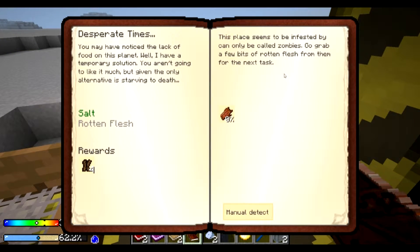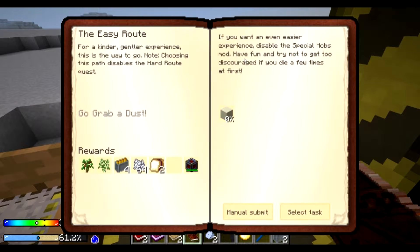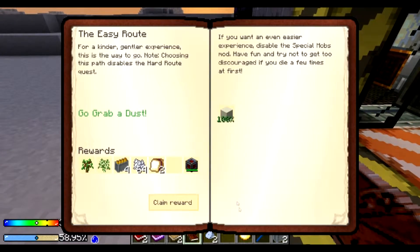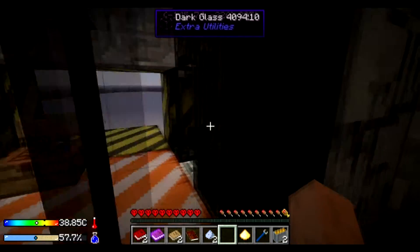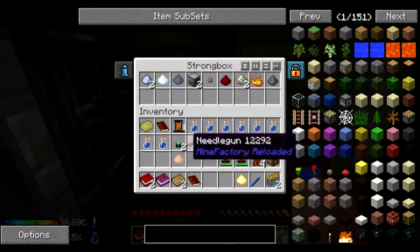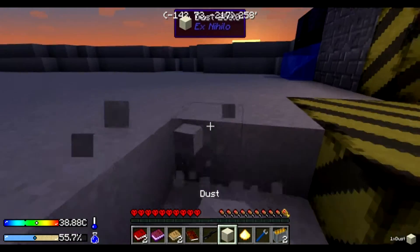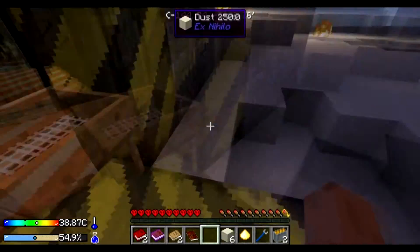I need rotten flesh — okay, I need to kill some zombies. Luckily it isn't night time though. I'll go the easy route. Oh, we need to put dust in. I don't have any dust, let's get some dust. I think I'm full — wow, that was quick. How do I store stuff? Alright, let's get some salt quickly. I might need to barricade the door up in case mobs come out. I'm not too sure.